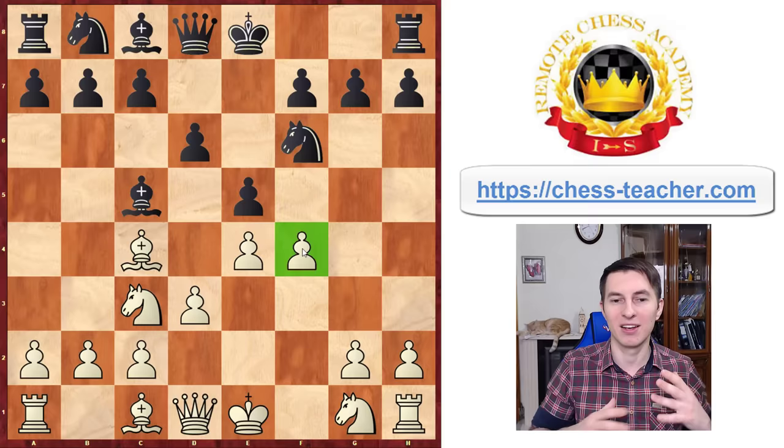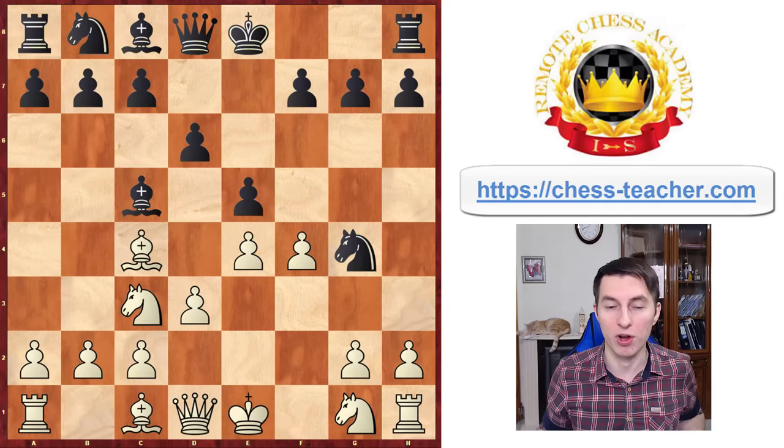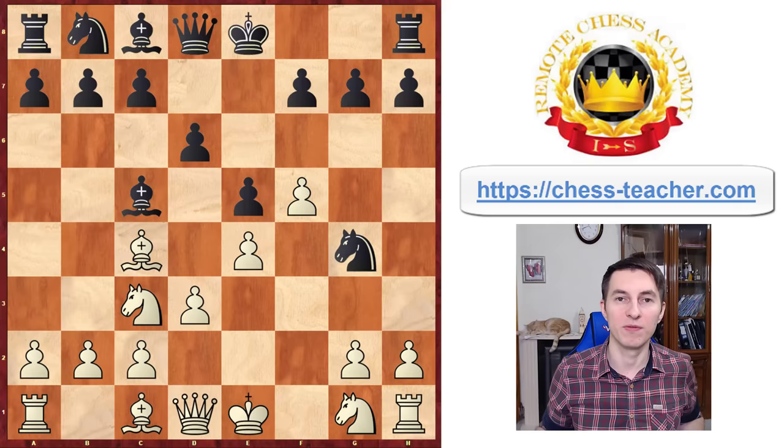After you play Pawn to f4, which looks non-traditional since you didn't play Knight f3, your opponent may think it's the wrong move and try to punish you by going Knight to g4. The knight and bishop then come together to attack the f2 square — either Bxf2 can attack your king, or the knight can go there and hit the rook and queen. But here you play another powerful move: Pawn f5, gaining space on the kingside.